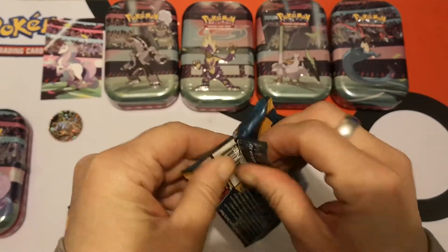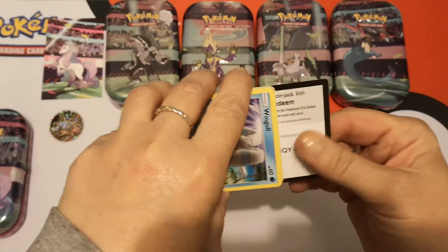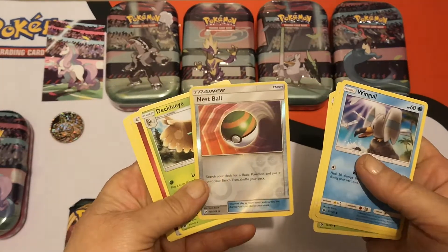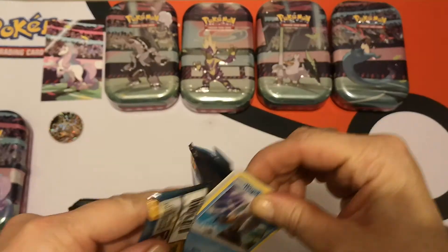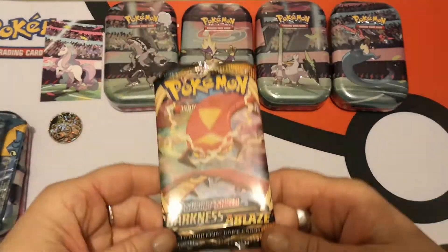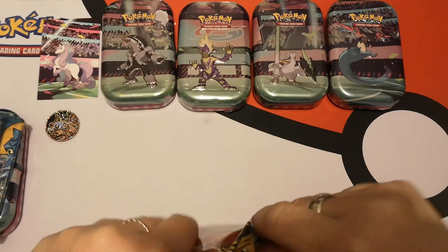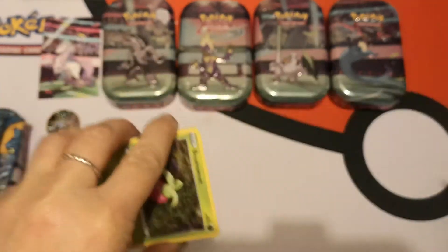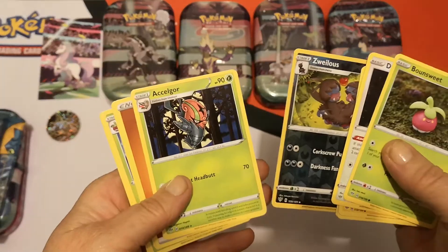Let's see what we get from these two packs. Am I expecting much? No, of course not — it'd be silly to expect too much out of this. Here is your code card. I'm just going to go straight to the non-pulls, which are a Reverse Holo Nest Ball and a Decidueye regular rare. So nothing too exciting in that pack.